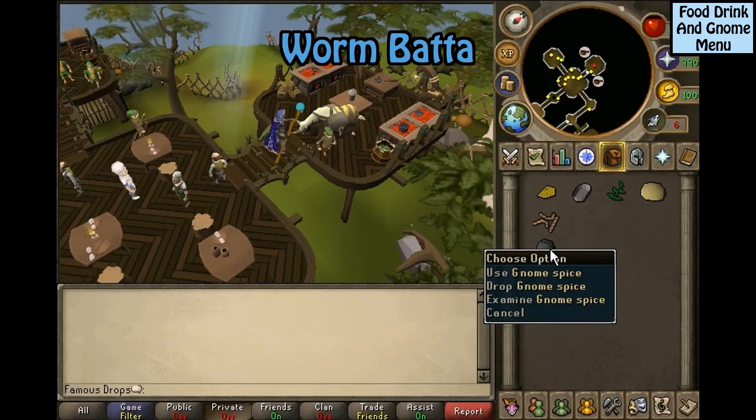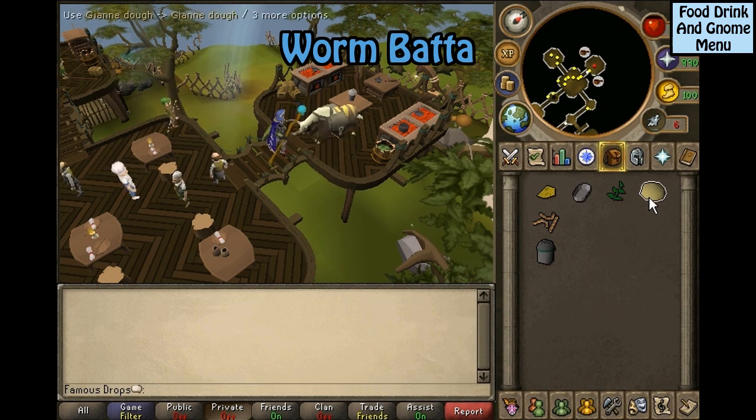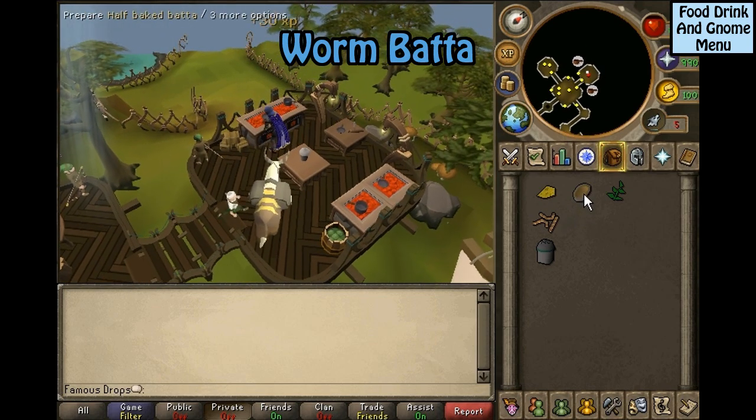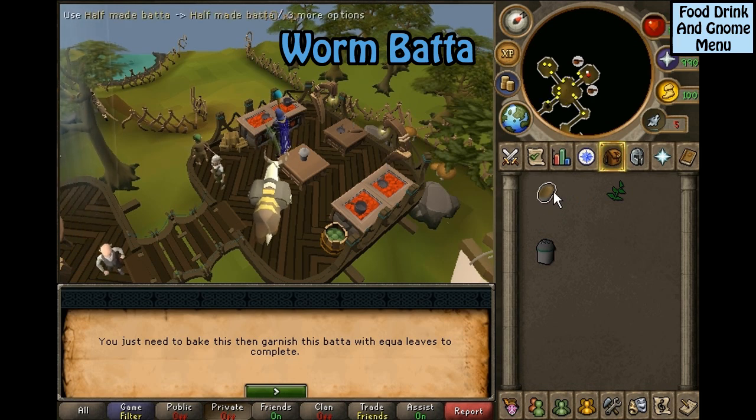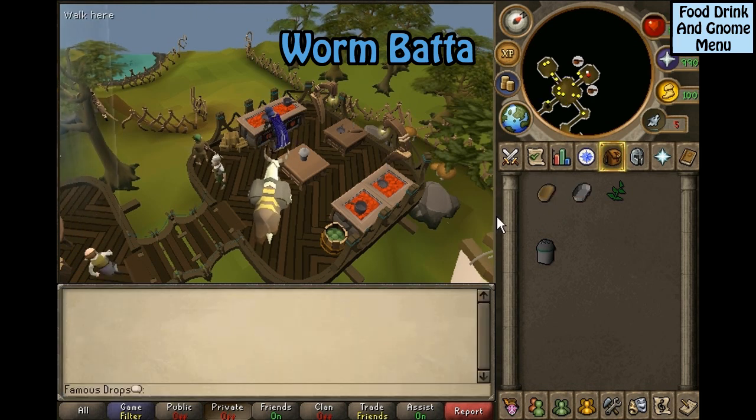Worm batter: you will need Jean dough, equa leaves, a batter tin, cheese, kingworms, and gnome spice. Use the Jean dough on the tin, then use the tin on the cooker. Click on the half-baked batter and select worm batter. Then click that onto the stove again and garnish with equa leaves.